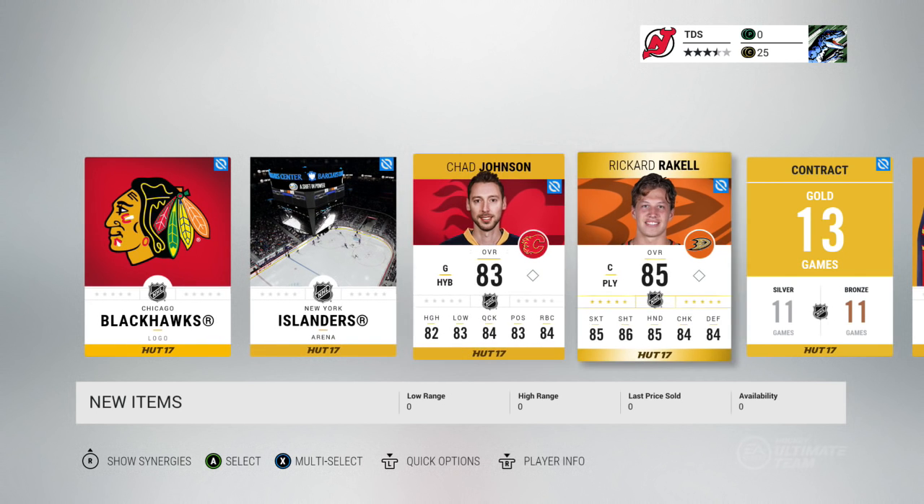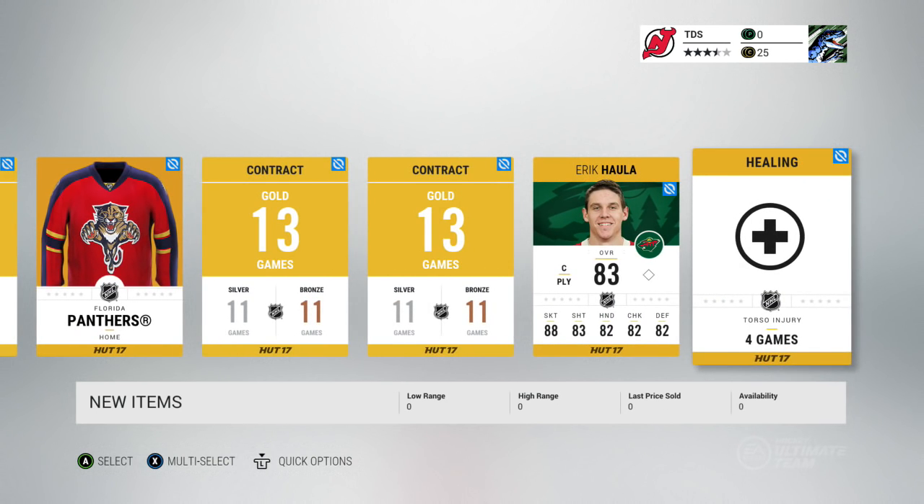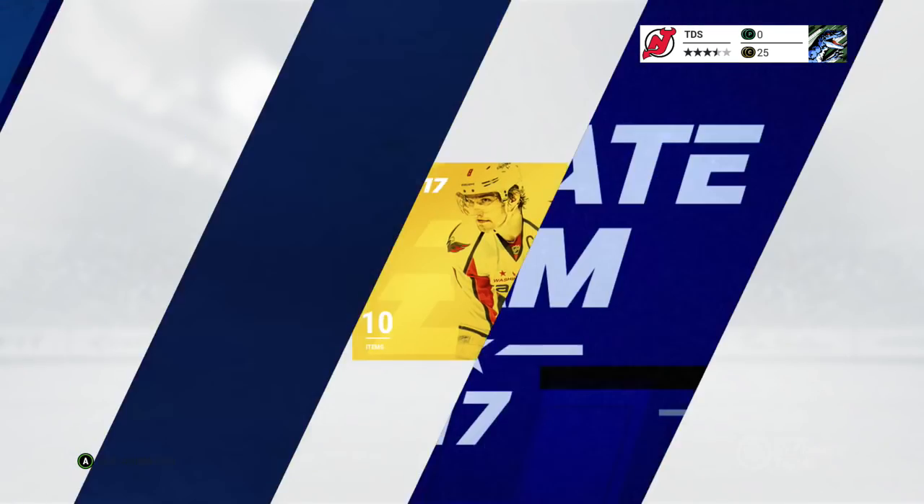No animation. Chad Johnson, Reckle, Holla. I mean, 88 skating - that's pretty good. Next pack here.